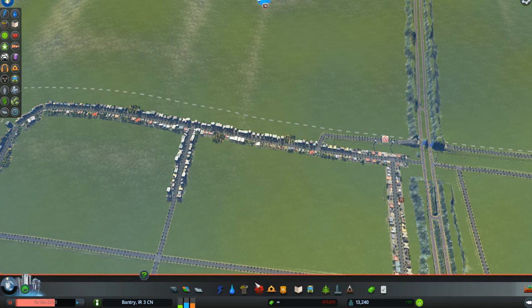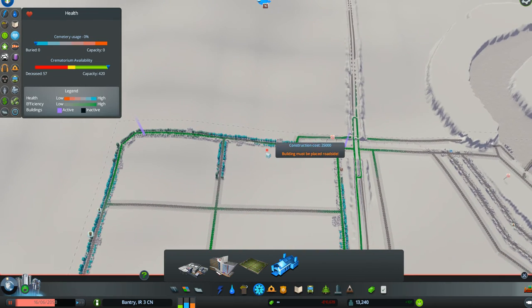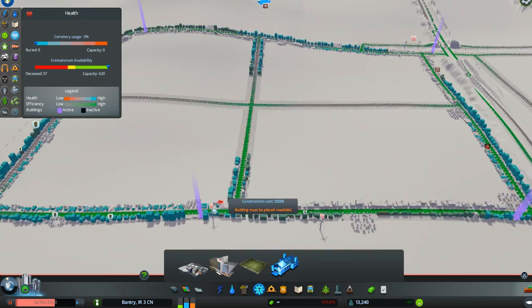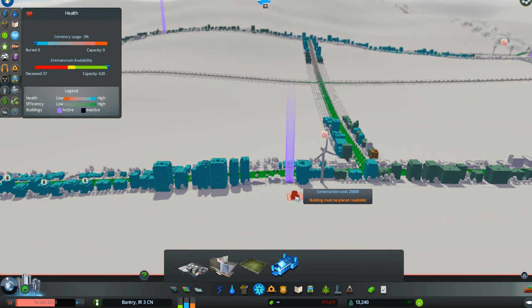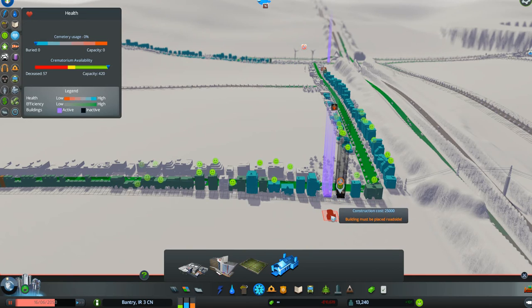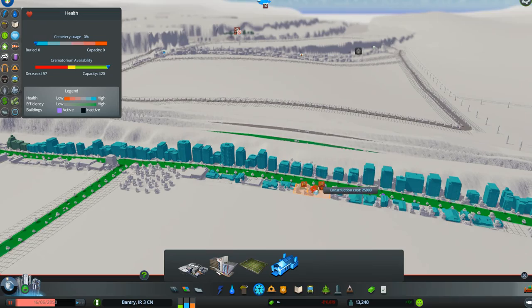I have crematoriums in there. If you go down to Health Care and click on Crematoriums, you'll see where they are by the purple highlighting on the buildings. There's one over here, one over here, one down here in the corner, and one over here. In order to prepare for a death wave, the first thing you do — any time you put in crematoriums — is you put in two, not one. In each of these spots you should have two crematoriums, and there's a reason for that which I'll explain in just a second.